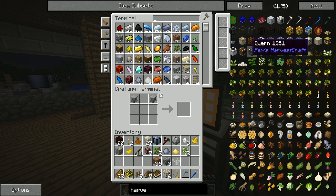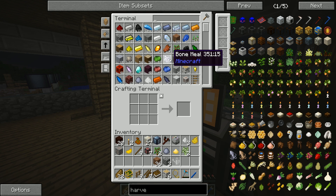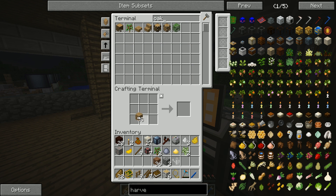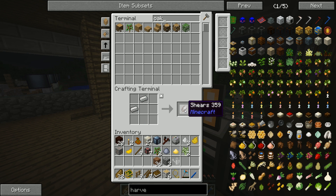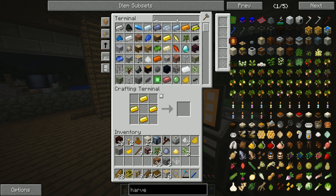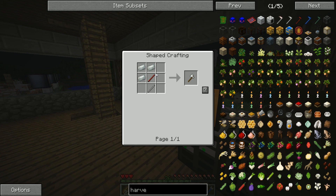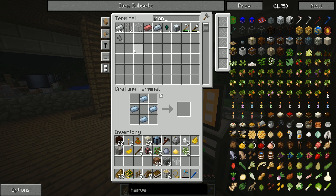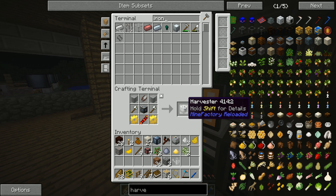The harvester is a little bit trickier to make — it requires some invar tools, which aren't too hard. All we need is enough sticks to make the tools, another set of shears, some plastic sheets, golden gears (which can be made with iron in the middle), and one more basic machine frame. Once we've got all that, we get ourselves the harvester.